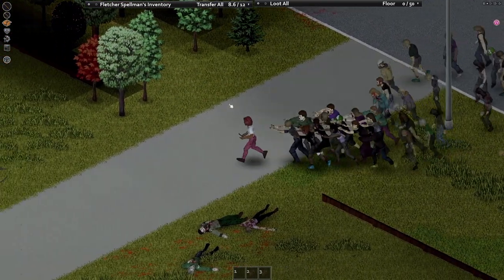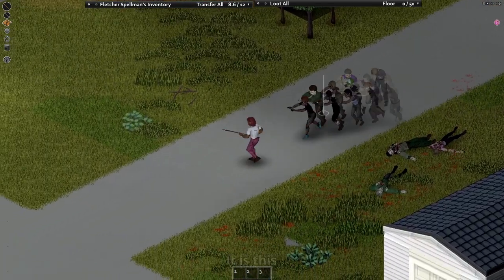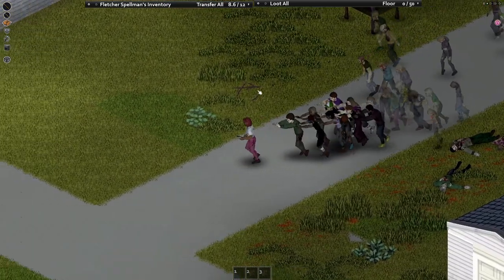To start off the cons, the quick slot UI is missing. This means you don't get to see the durability of the weapon you're holding. Hope it doesn't randomly break at the wrong moment, right?